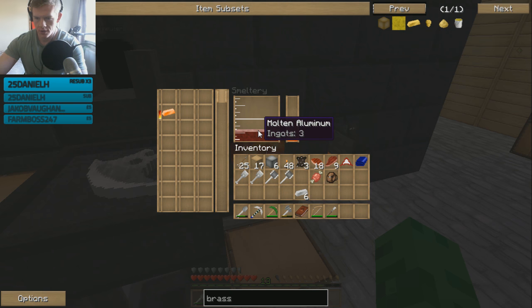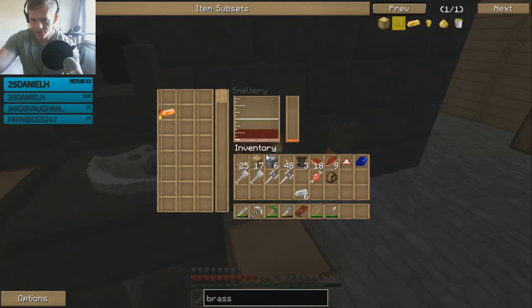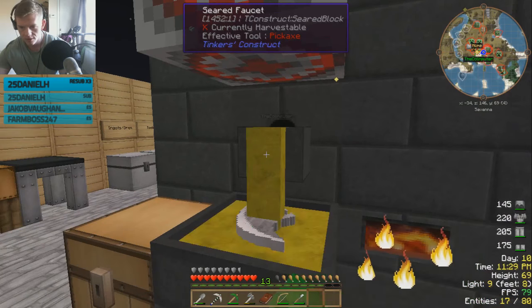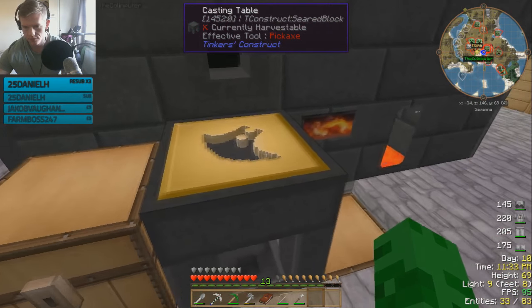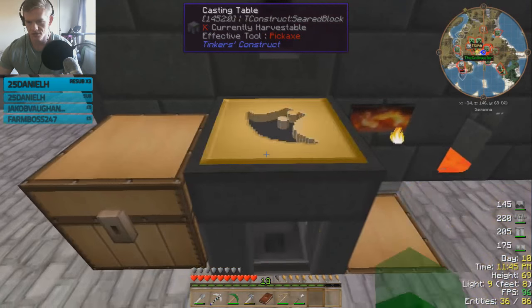I wasn't expecting that. I'm like in a cave down here in the nether — this is really weird. Do you have enough buckets of fuel to melt this copper? I need so little — please have enough fuel. I think we do just about. The smeltery's basically out of lava so it'd be nice to get some more. Copper takes longer to melt than aluminium, which seems backwards. I think when aluminium is mixed with copper it raises the melting point — that's probably what happens.